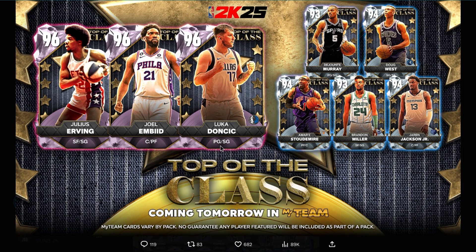Moving on to the Diamond cards: Diamond Dejounte Murray is probably going to be the most common pull. Diamond Doug West could be really good — I'm pretty certain he was known for dunking. Diamond Amari Stoudemire will be cool. Diamond Brandon Miller is going to be very good — he's like 6'8" or 6'9", plays shooting guard, and has a really good release.